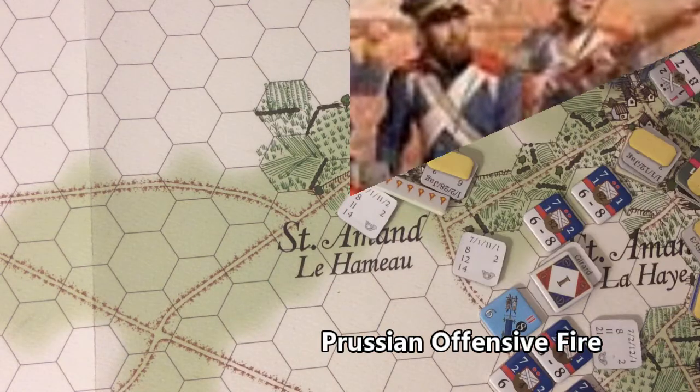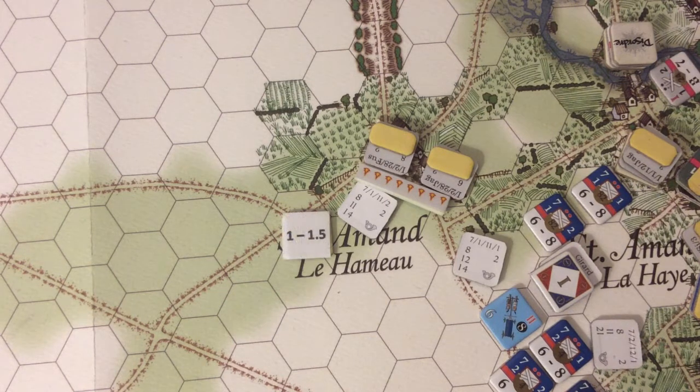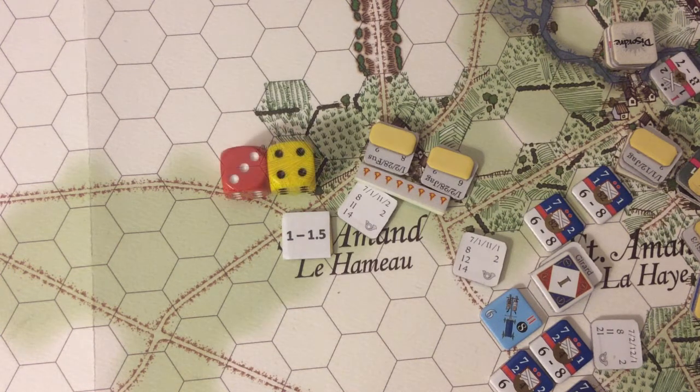The two increments of Jaegers and three remaining increments of the Fusiliers will now combine their fire on the 2nd Battalion of the 11th Laguerre. The odds are just one point shy of 1-1, so we're on the 1-1 table. The Prussians roll a 34 — no effect.